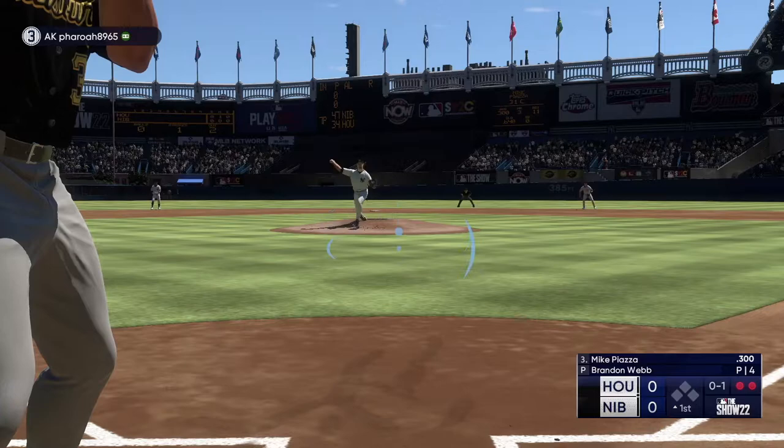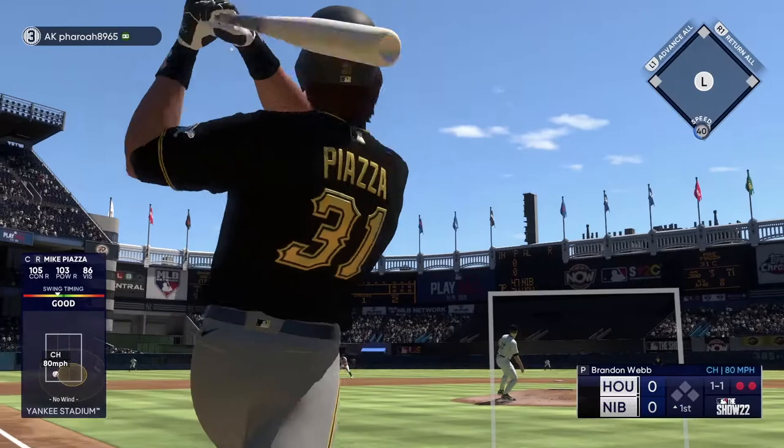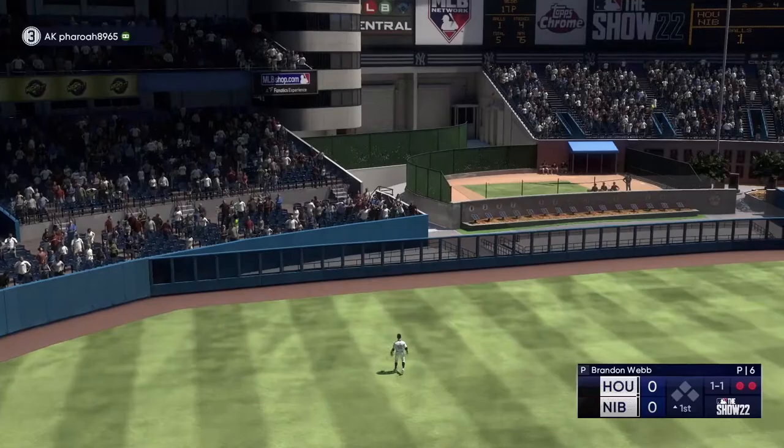What's up YouTube? I've got a gameplay here with some Mike Piazza. This is the new 96 overall Tekashi Piazza — he is part of the Summer Bosses program. You can get him by getting a stupid amount of XP, like 250k program XP or something, or you can buy him. I played with him the other day and I think I just ended up buying him.